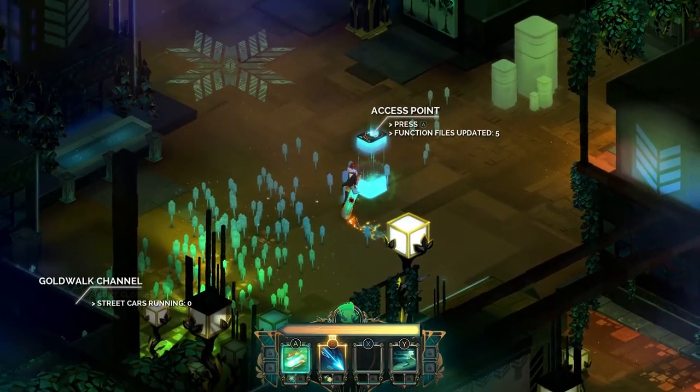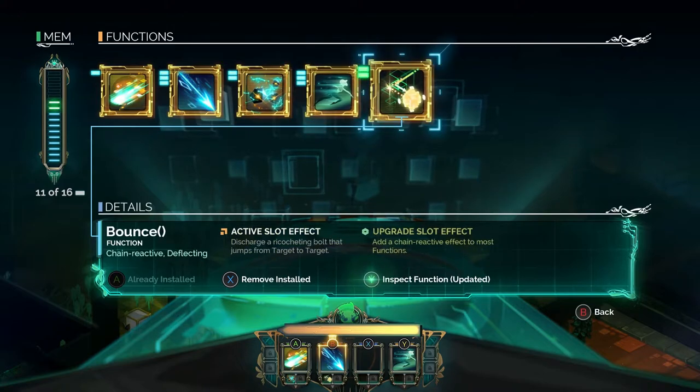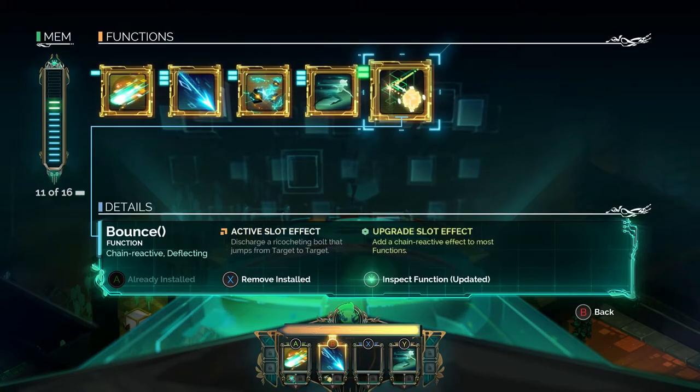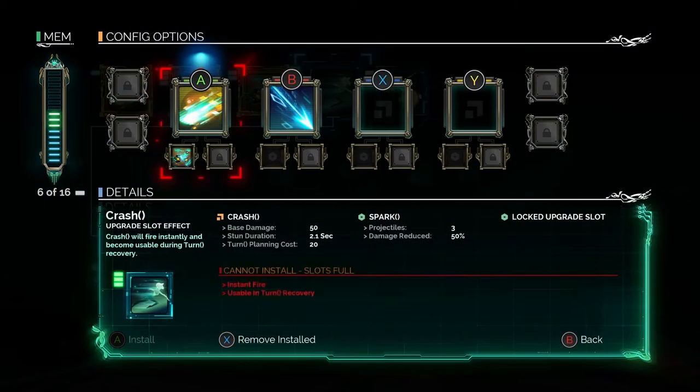Why don't you go to your access point and move your functions around? You can remove your slash attack — the B attack — and the Spark attack. What combo are you thinking of doing?